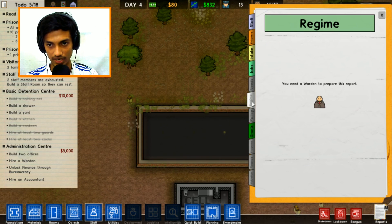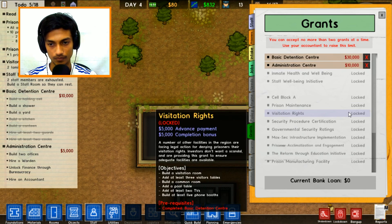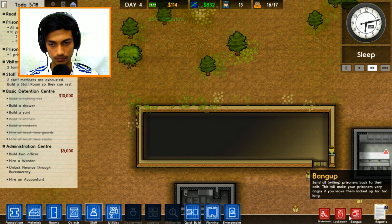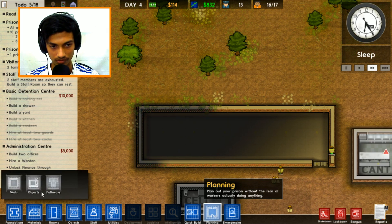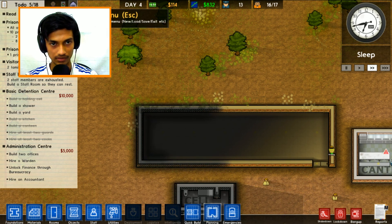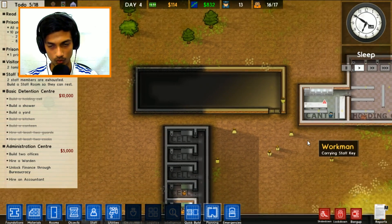We should still have some cash somewhere. These things are locked. We didn't take any more loans - not sure how to take a loan in this game. Not sure at all how to take a loan. We are pretty much messed up - we just have one hundred and fourteen dollars left.